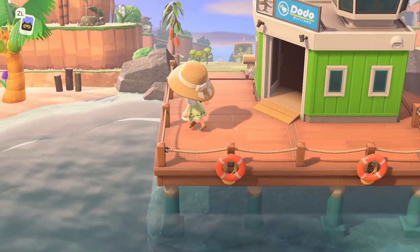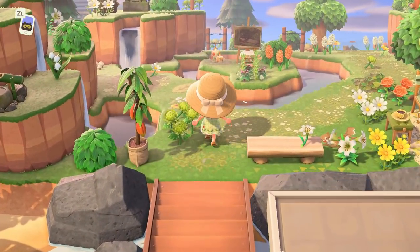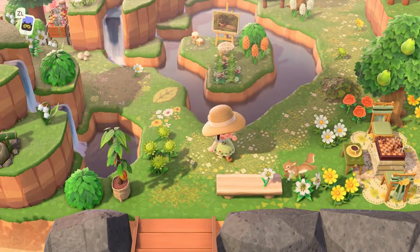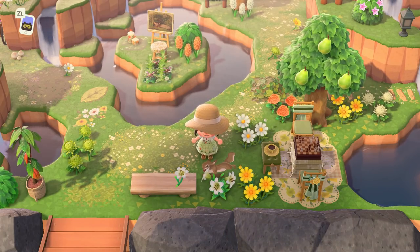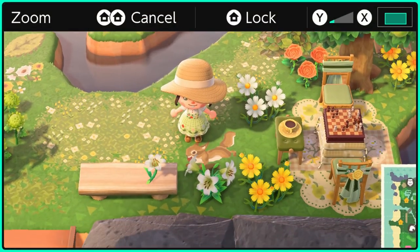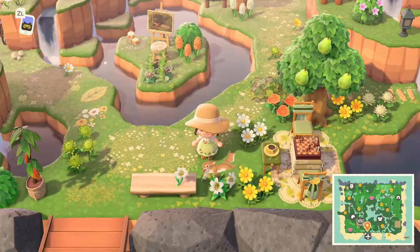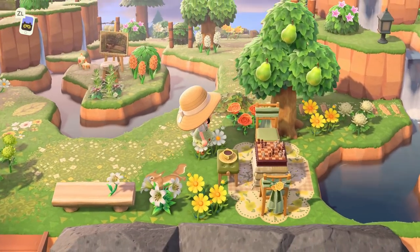So here we are at the entrance. They have a green airport that definitely fits in really well with this natural aesthetic and the spring core colors. I love the green pathing. Look at that little squirrel — I love him! Oh my goodness, how cute is he? Sorry, I just had to zoom in on that.